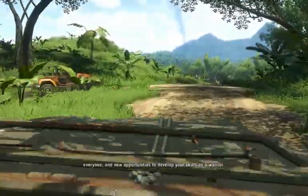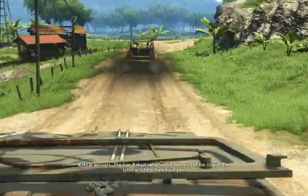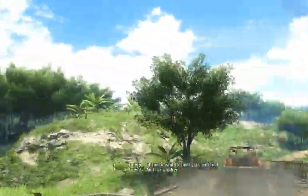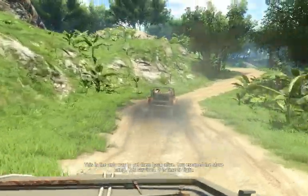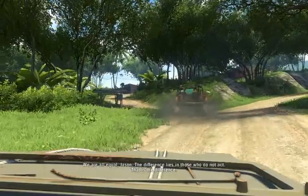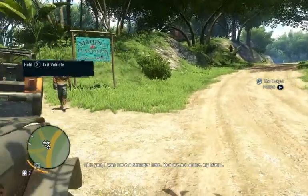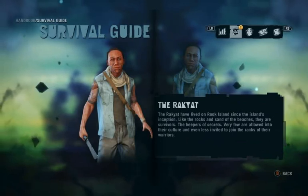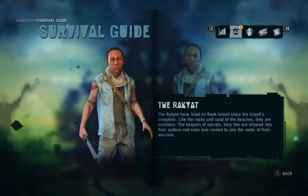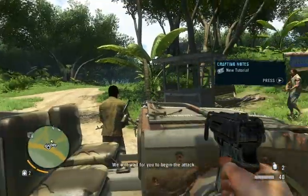So we're heading into a fight? Yes. A worthwhile one. Rescuing your friend will kill two pigs with one stone. We are at war with Vaz. Taking outposts from the pirates is key to reclaiming the island. To conquer one for Rakyat, the area becomes safer — this means faster travel for everyone. New opportunities to develop your skills as a warrior. Rakyat warriors — the true Rakyat, who live at the heart of the island. The Tatau will help them to trust you. I appreciate your help, but I just want to save Lisa and my friends. This is the only way to get them back alive. You escaped the slave camp. You survived. It is time to fight.